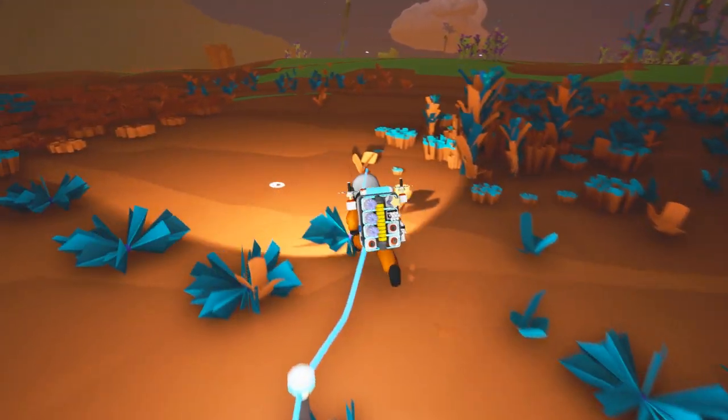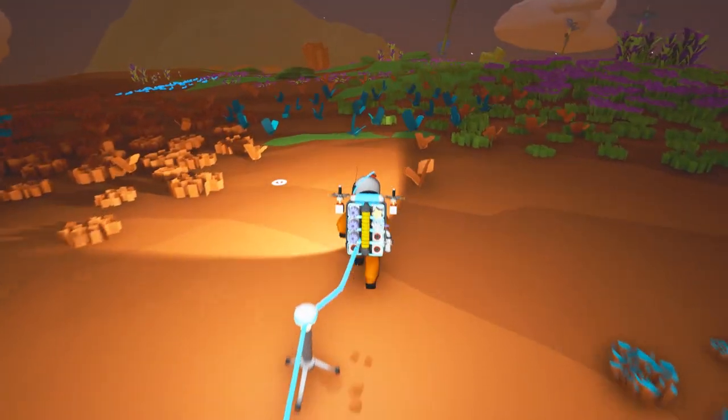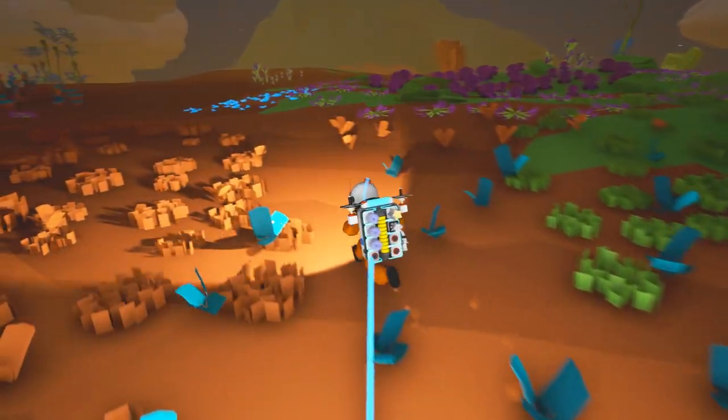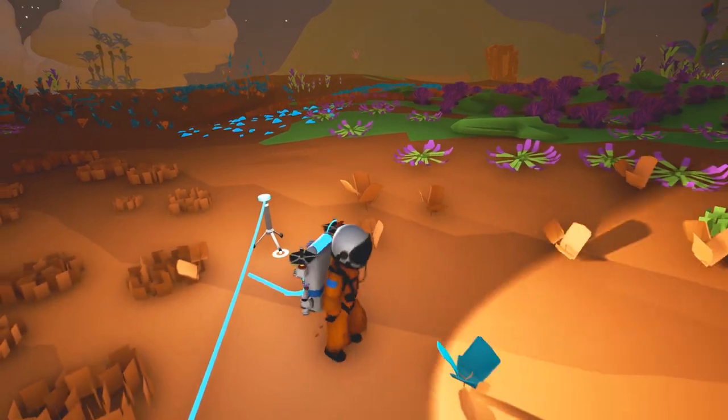If we had a jetpack, life would just be the best. We would be cruising around avoiding falling in holes. And there's some white stuff up here ahead — I'm getting excited. Oh no, that's oxygen. Darn it. I was hoping for the compound, so we're gonna put that down.